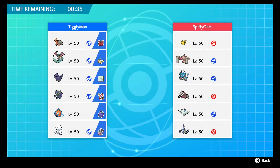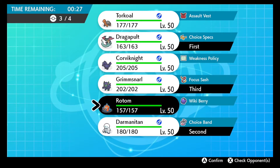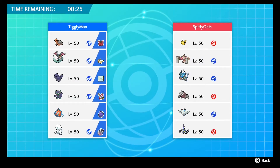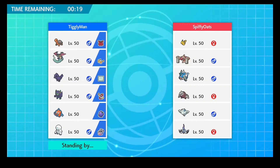Torkoal looked great in this match but unfortunately he won't see too much action. You're going to see Choice Band Darmanitan really shine here - he's going to come in and hit hard. I ran Choice Scarf for the longest time but this Choice Band tech is really something. As long as you know your speed tiers and can identify your opponent's items, he can hit super hard when it's completely necessary.